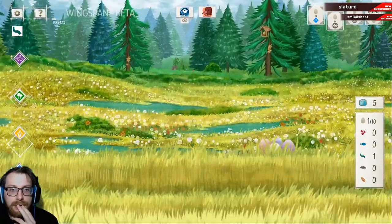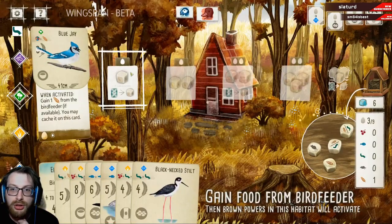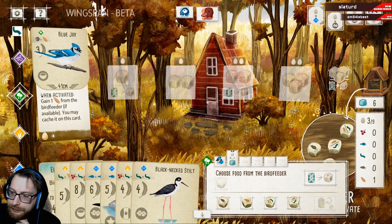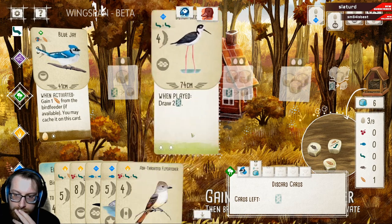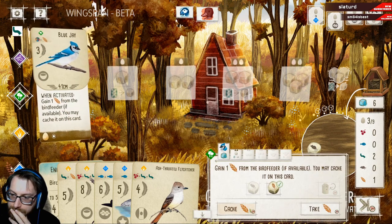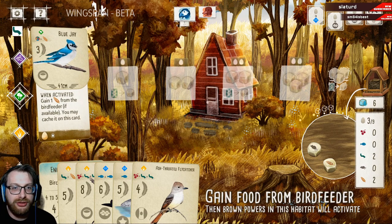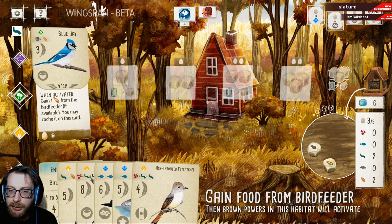Now we just need to concentrate on making sure that we beat them on these end-of-round goals. What does that do? Great Crested Flycatcher. Okay, so he wants to go to the bird feeder next turn for sure, which means it's probably a good opportunity for us to go to the bird feeder too. That was a real pain for him because that stops him being able to take anything really decent with his abilities, and we ended up taking a lot of food. I could probably start cashing a little bit with my blue jay as well.